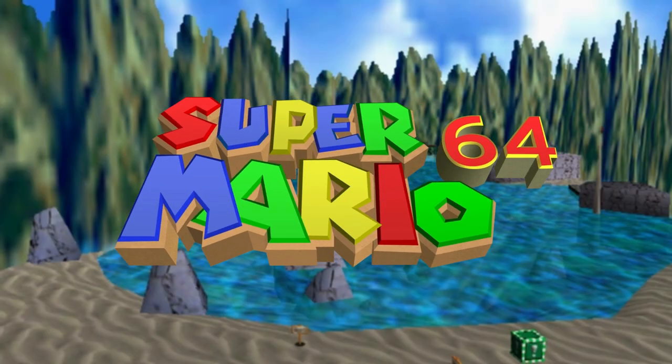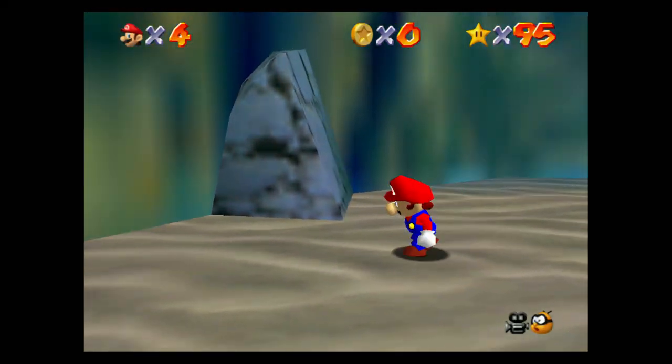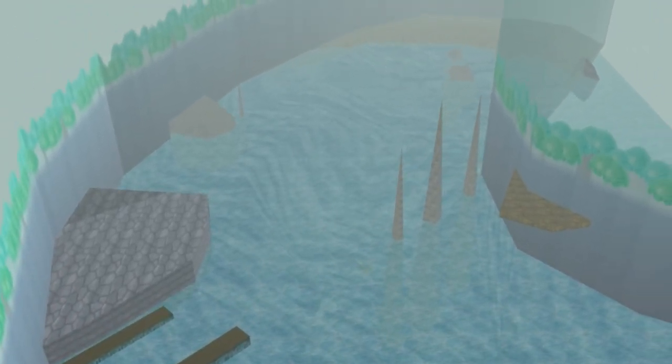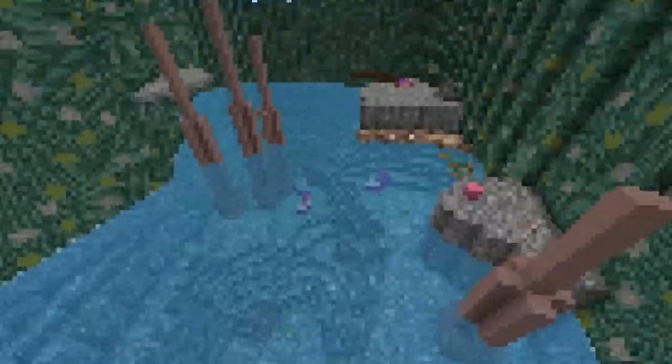Today, I recreated Jolly Roger Bay from Super Mario 64 in Minecraft. I booted up Super Mario 64 and took a video for reference, and then I have this 3D model here for the basic layout. So I booted up Minecraft, made a new world, and recreated Jolly Roger Bay. Here's how.